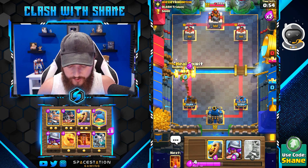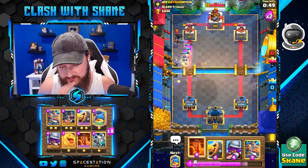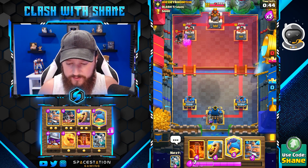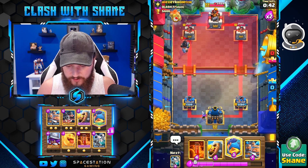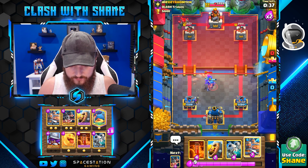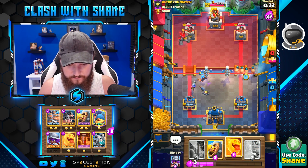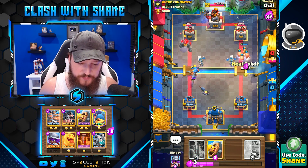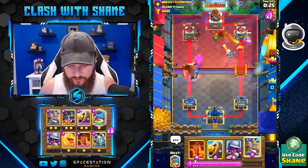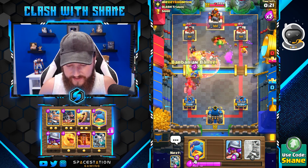He doesn't have barbell in hand now, so we're gonna go heal spirit here. Oh, he's got dark prince too — that's not good. Jump heal spirit, jump. He's got some good splash damage; all I'm really concerned about right now is the splash damage in his deck. Heal spirit now — I wanted to wait for the barbell to go down first before going heal spirit, basically, was the plan of action. Poison this. Barbell the night witch so she dies in the poison spell.